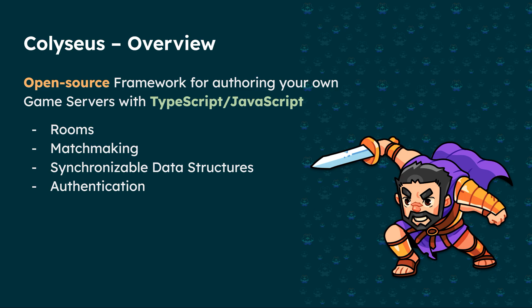Coliseus has rooms built in — the core of the framework is rooms. Any connection from clients to the server is made through rooms, matchmaking clients into those rooms. It also has very customizable synchronizable data structures called Schema. I've spent most of the past year working on Schema — the latest version was a big focus. It's complex stuff and the majority of bugs also come from Schema, but we try to keep it as bug-free as possible.